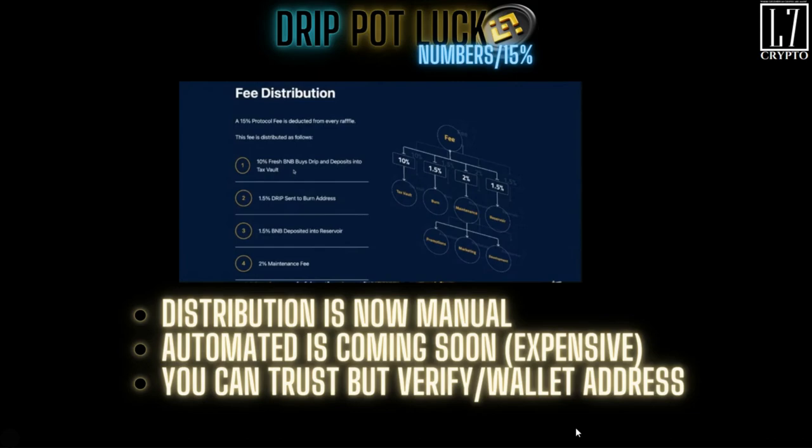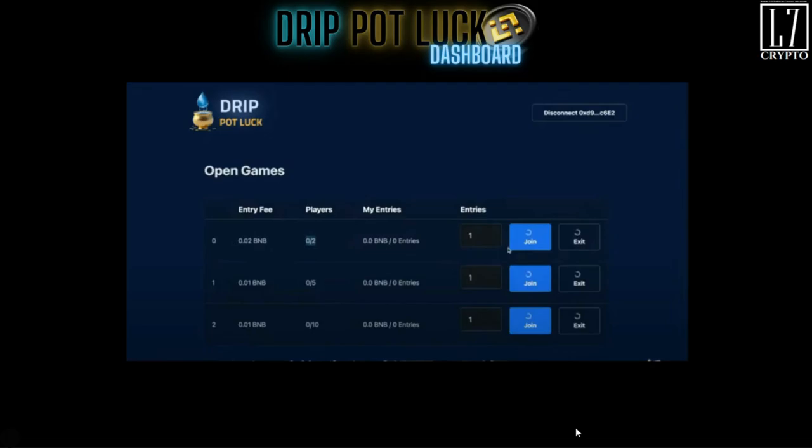At this time, because it's new, everything is manual. They're going to go in at a certain time each day, collect up all the winnings and execute the process I just discussed. Right now, using Chainlink to do it automatically would cost a lot, and we don't want fees eating into the funds when they can go to better use. So automation is coming. You can trust and verify — you can check the wallet yourself and see where everything went.